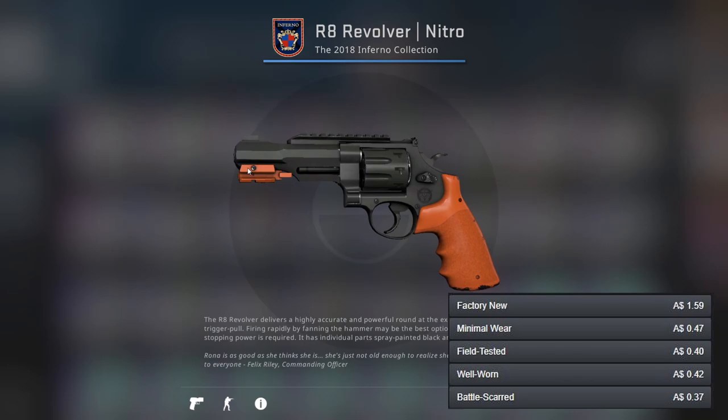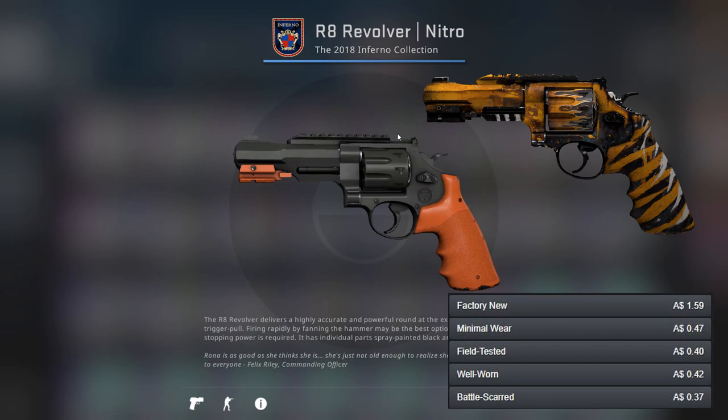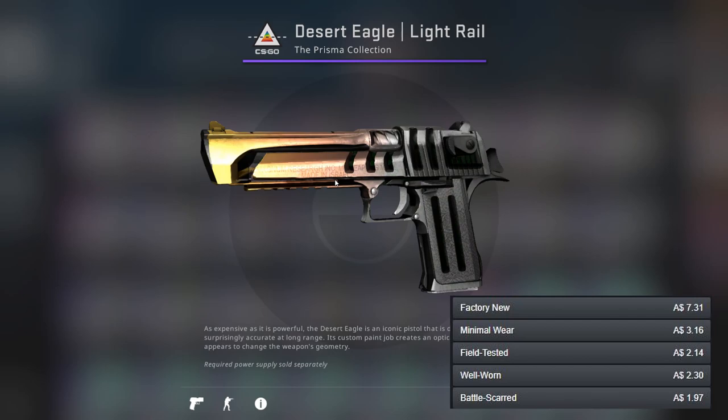For the R8 we've got the Nitro — it honestly doesn't look too bad on the revolver, although no one really uses the revolver so it's all right. For the better option we've got the Survivalist, which could be argued that it's yellow, although I'm saying it's orange.